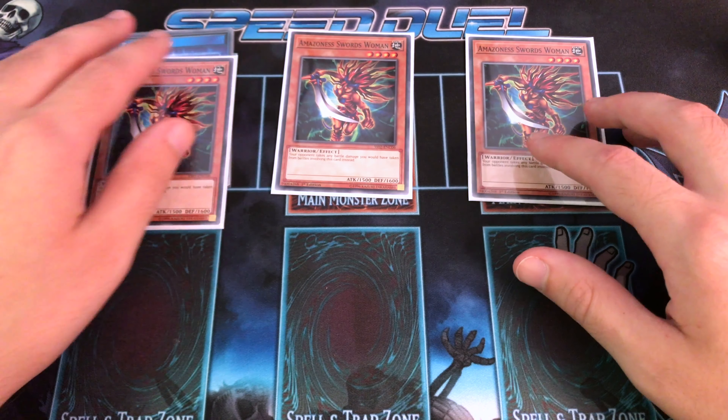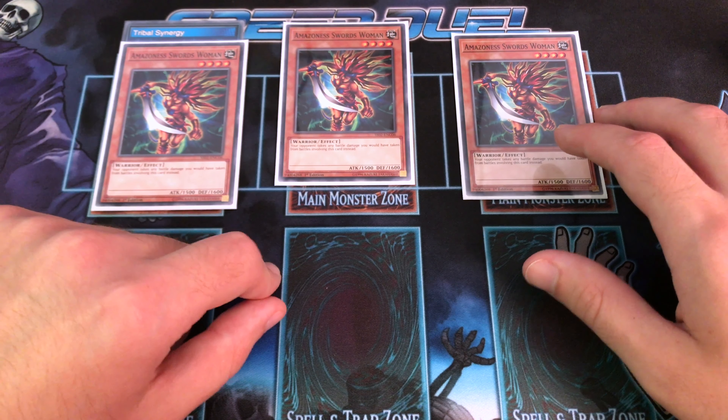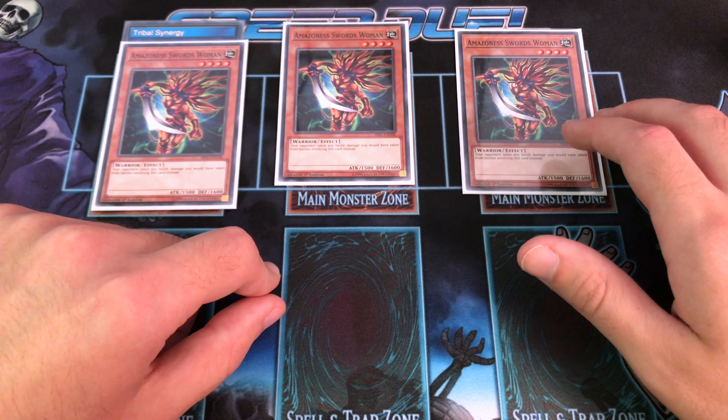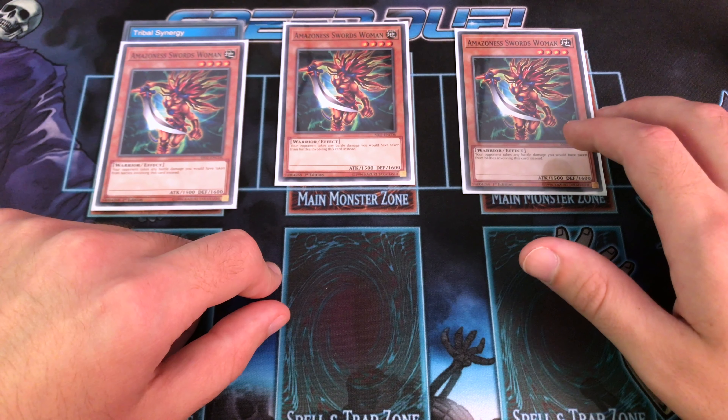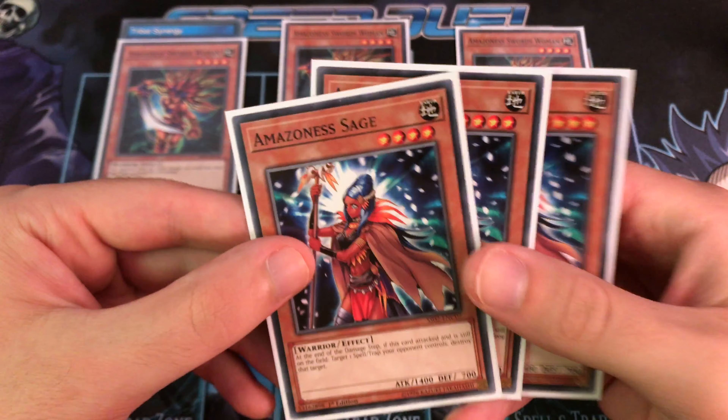This makes it really hard to get over with a powerful monster, because they're going to end up taking a lot of battle damage if they attack over it with something like Blue-Eyes or a Perfectly Ultimate Great Moth. It's always good to have, and with the equip spells we'll look at later, it becomes a pretty insane combo.